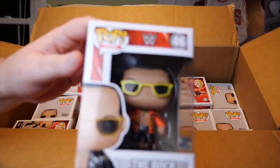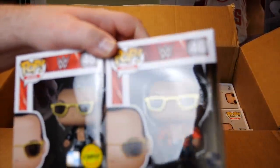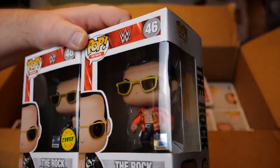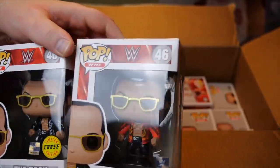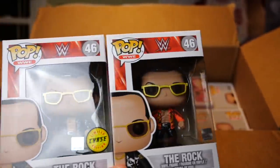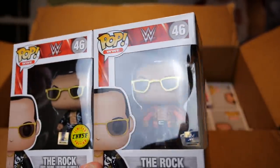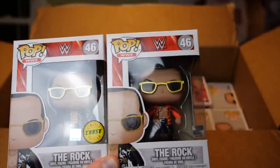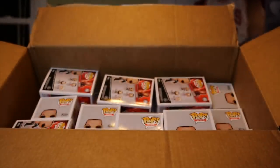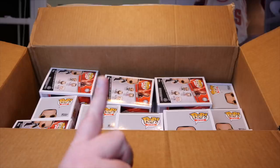Number two — we have the common. So let's compare the two. The chase has the black shirt, a little bit more of a bad-guy-looking shirt. The common version he's just wearing an orange shirt. That's the only difference — just the colored shirt. But the chase variation odds are one in six, so they're much more rare and more valuable. The chase version sells for about 30 bucks or so. Out of the first two, we have one chase.